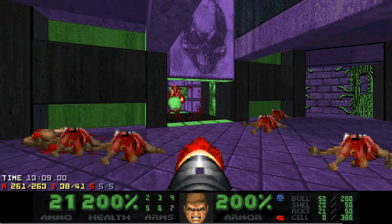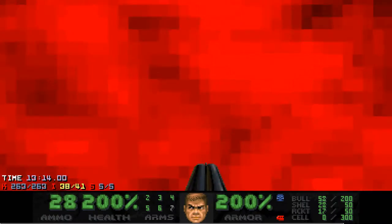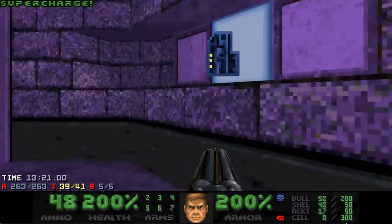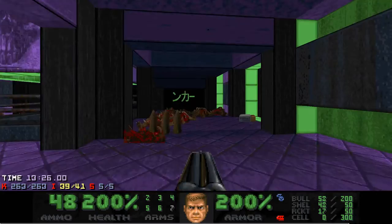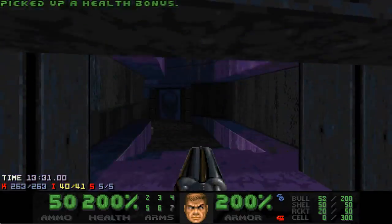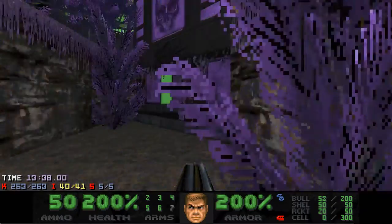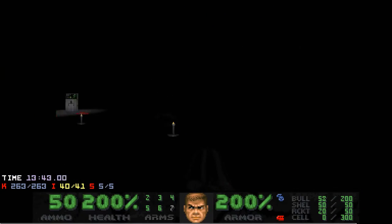This baron is standing on a teleporter that will allow you to telefrag the cyber and get the final kill of the map. That's the quote-unquote official way to get the blue key. This final fight is very generous with megas, and if it were me designing it, I think I would give the player one mega instead of two on UV. But that probably wouldn't be in line with the difficulty of the rest of the wad. I'm not complaining either way.